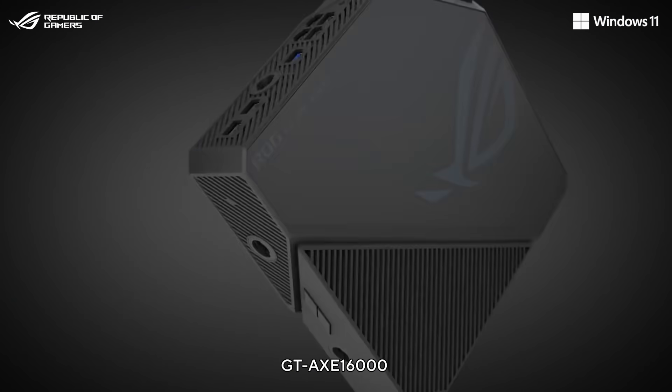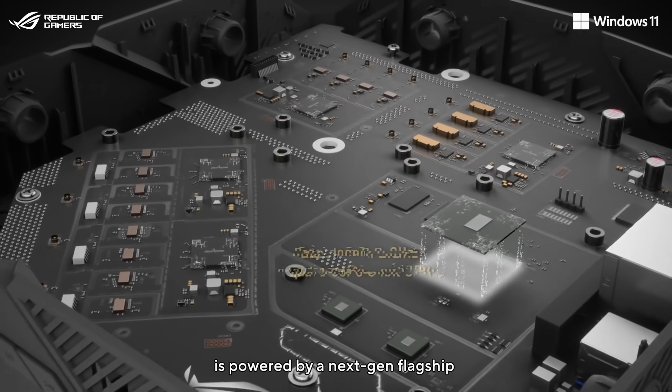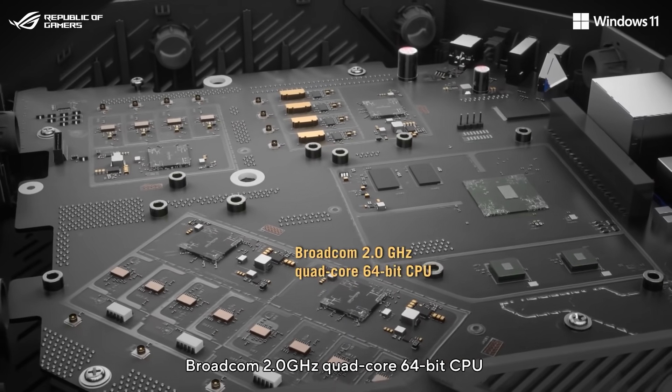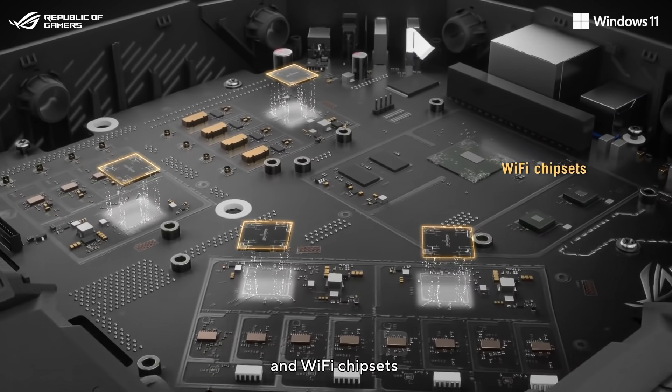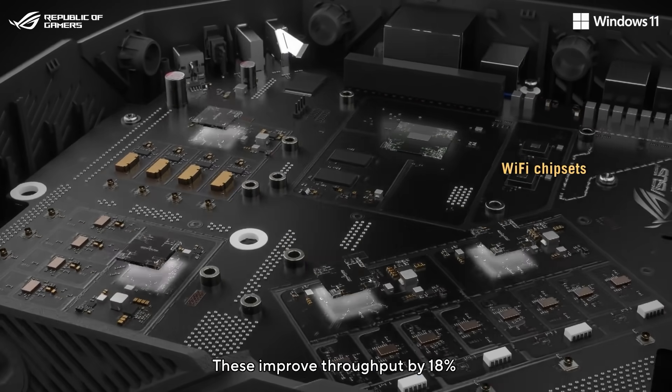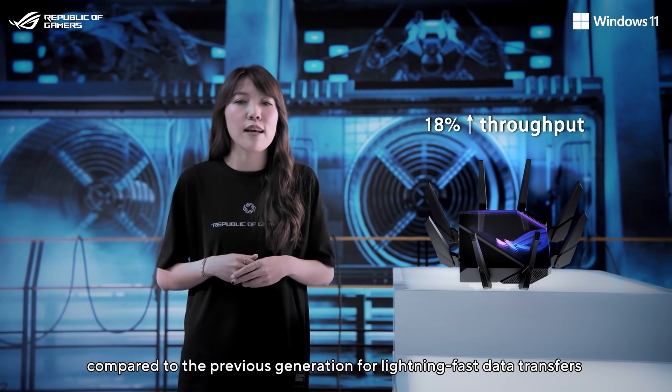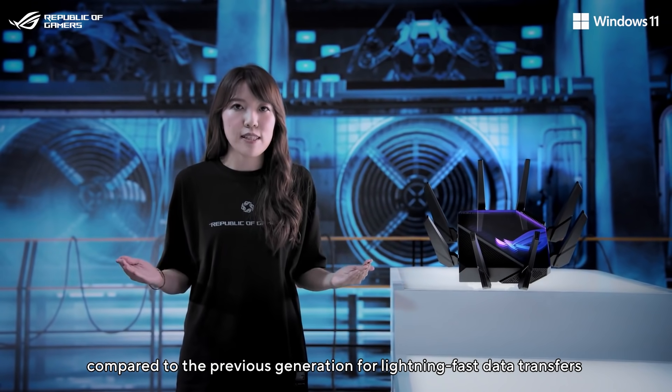The GT-AXE 16000 is powered by a next-gen flagship 2.0GHz quad-core 64-bit CPU and Wi-Fi chipset. These improve throughput by 18% compared to the previous generation for lightning-fast data transfer.